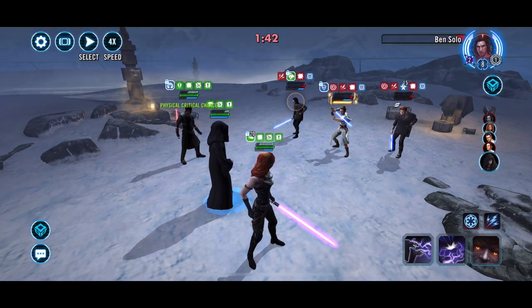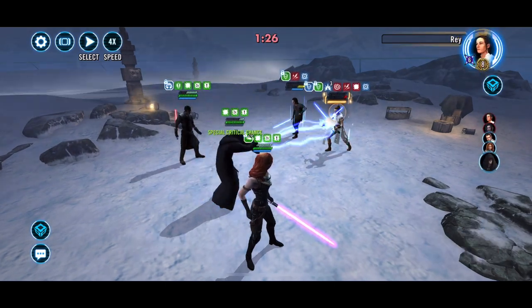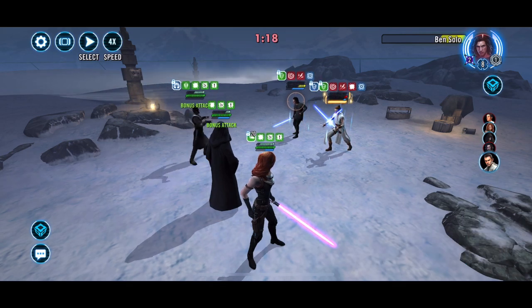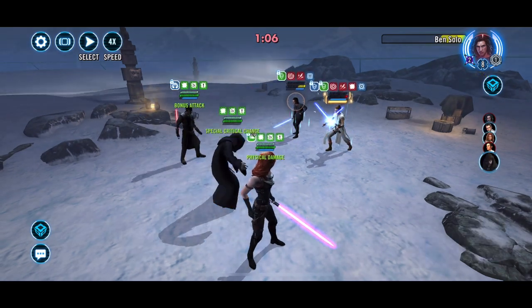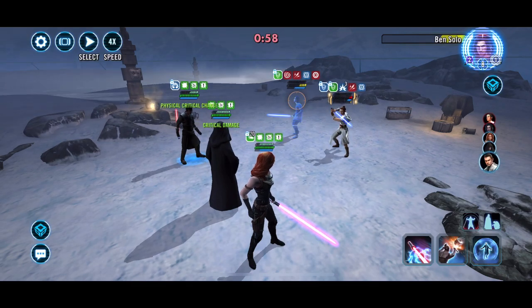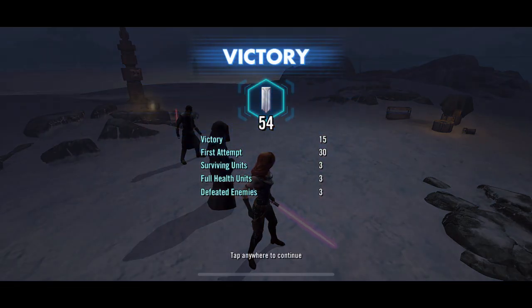We need to plan so that if we take out Ben, the next turn is not going to be a problem. Rey is in her ult - that's when we'll use the heal to tank it. Sometimes in those situations it might actually be beneficial to lose Palpatine because it keeps Ben dead permanently. We're tanking pretty well. We take out Ben, take out Rey, and we get the victory. Hope you find this video helpful, and until next time!